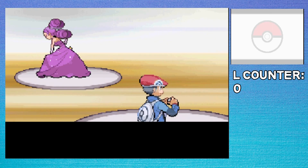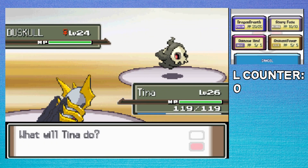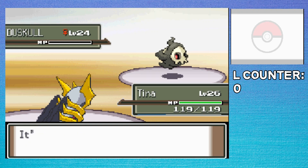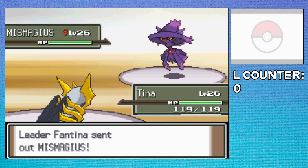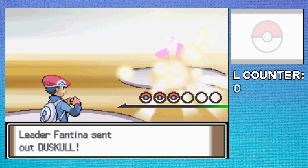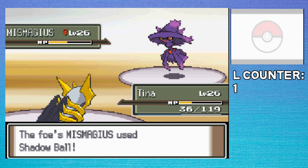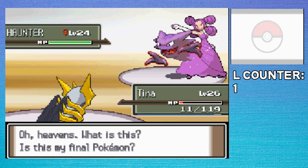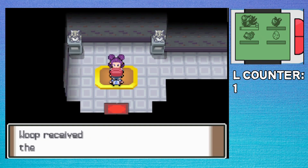After some more traveling, time for Fantina. I was expecting this fight to be pretty easy since I have Ominous Wind. I one-shot Duskull, and then Mismagius hits me hard with Shadow Ball, lowers my special defense, and then the next turn I faint. The special defense drop was probably what did it. I try again, and this time Mismagius doesn't get the special defense drop, so I take it out with 11 HP remaining and thankfully outspeed and one-shot the Haunter. With that I get the TM for Shadow Claw — finally, a reliable Ghost move.